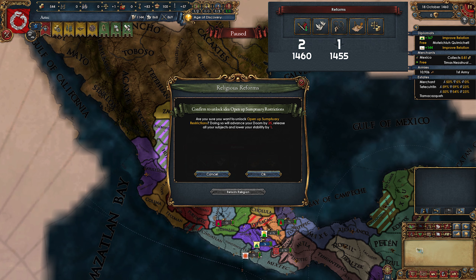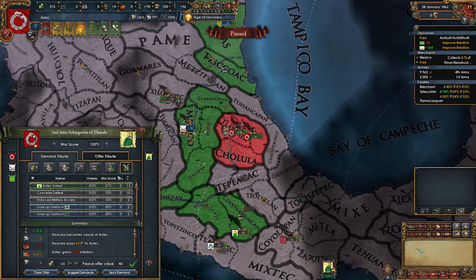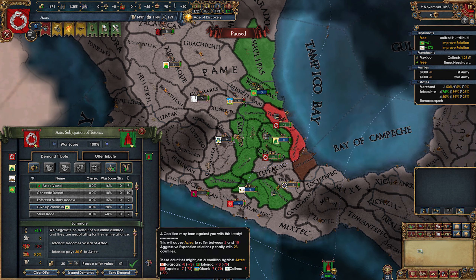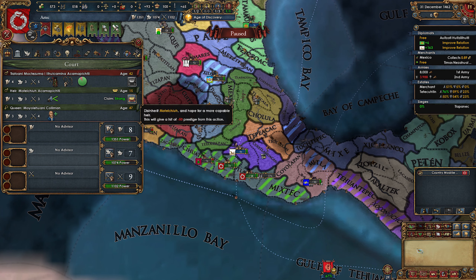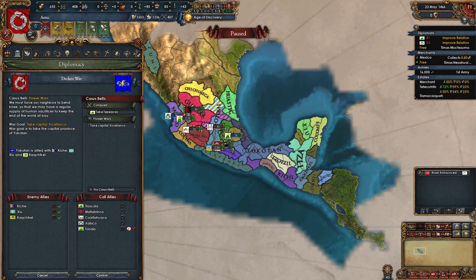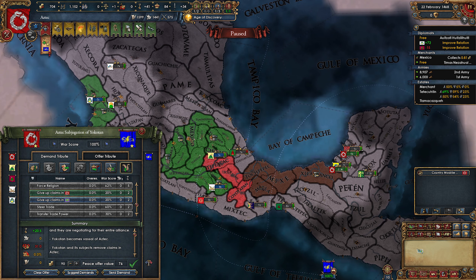So we lose a stab and three vassals again — time to rinse and repeat. Look at the truce map mode and find the easiest enemy. I declared on Tlaxcala again as my truce had expired — quick war, vassalized them. After that I attacked Tlapanec to the south, then Totonac in the east. There's a potential for coalition but it will never form as long as we keep attacking everyone. In 1463 I stabbed up and passed another reform, taking the stab cost modifier. I also disinherited my heir who had one admin skill. By 1467 I had five vassals once more and passed the fourth reform, taking the diplo relations slot.